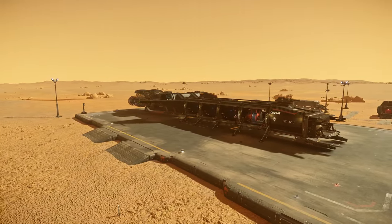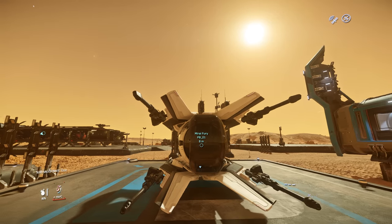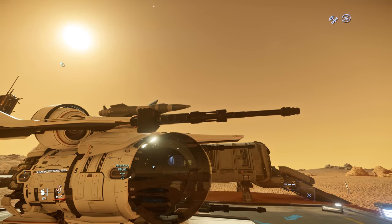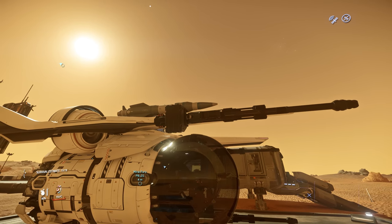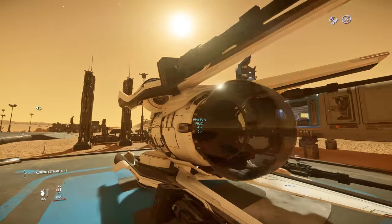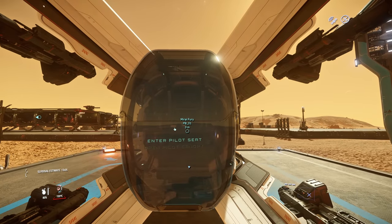Let's have a try. This is the loadout for the Mira Fury that I have. The hard points — I put four size 2, I think this is called Great Sword. This is a ballistic cannon. It has 220 rounds for each gun and the alpha damage is 137. It's pretty good, but of course it's ballistics, so it's limited. And I have four Dominator missiles, size 2 Dominator missiles. So each of the Furies will have this loadout, so we'll have a lot of ballistic weapons.